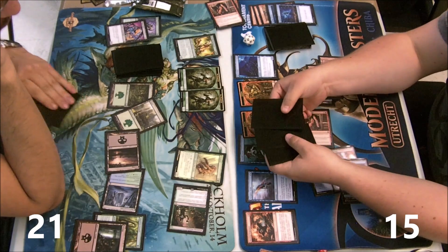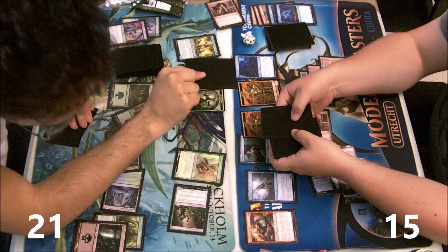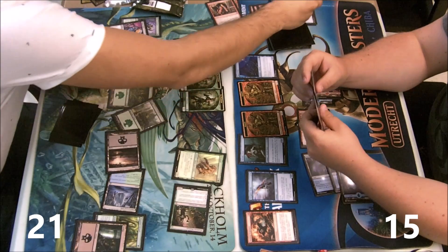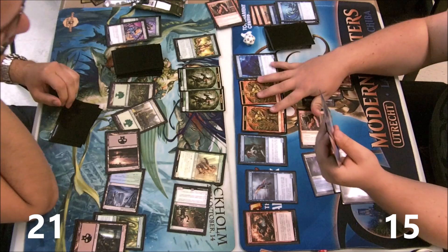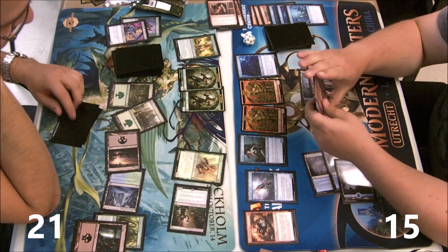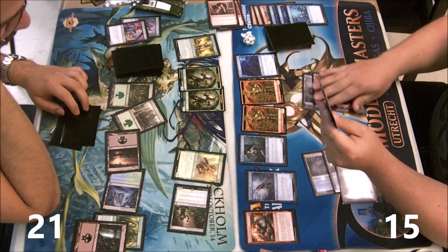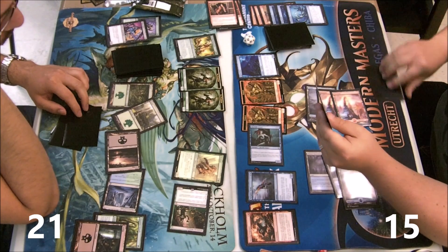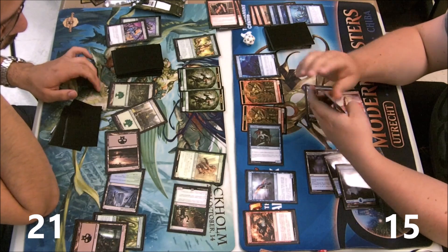I will lose a flashback spell next turn. I hit Deep Analysis, which is fine, and he has to eat that — which is also good because then I know what I have as far as options go next turn.